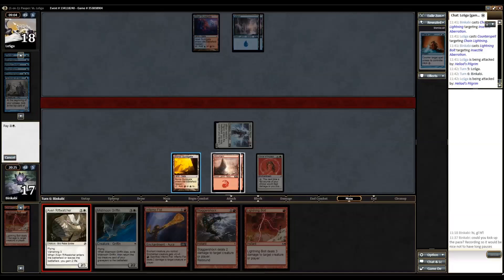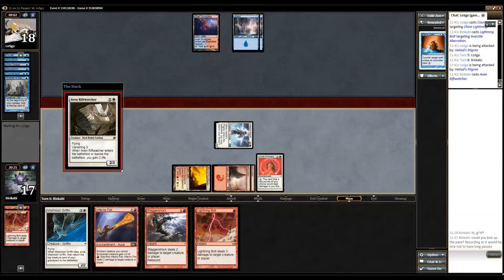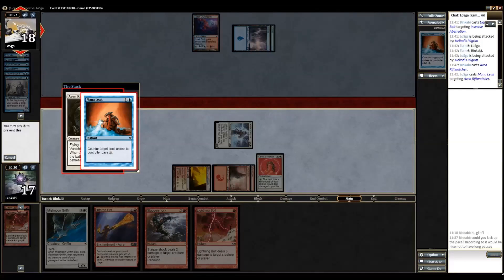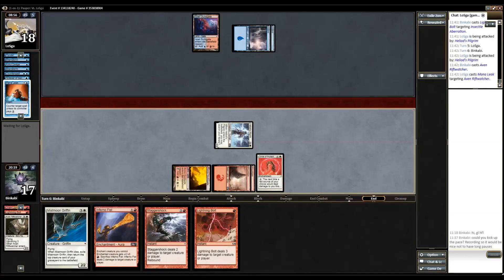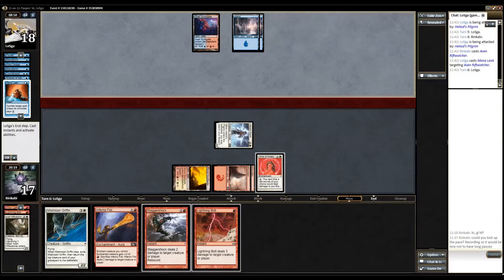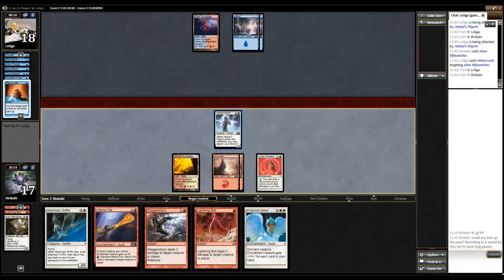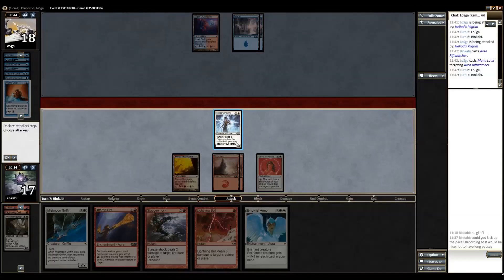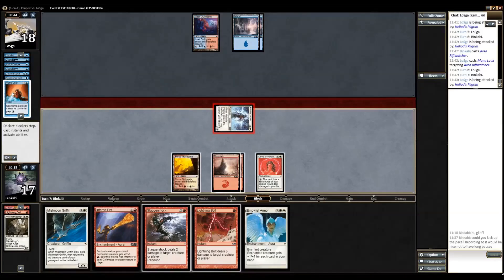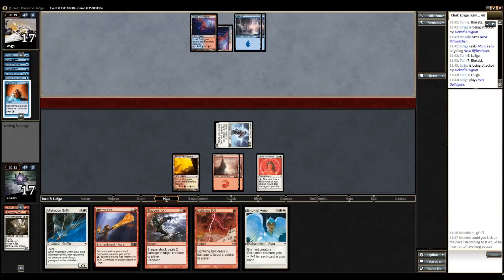I think I will play a Rift Watcher — that should get Mana Leaked. It's just that I don't wanna play Inferno Fist into open red mana. The same is true here. It would speed up my clock, but now that I know what I'm up against, it's fine.